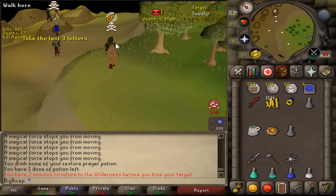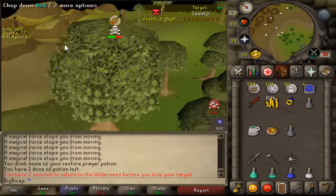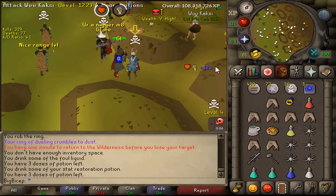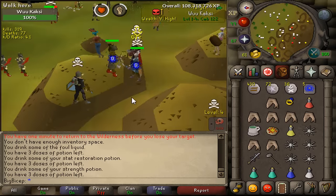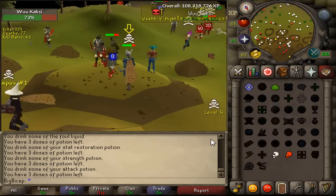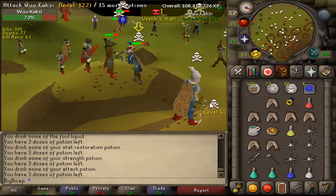I would have lost like 2.5 mil there. The loot is for the looters — that's rip — but we made it out. It was a sick kill. SGS to GMaul, we didn't hit that high but it was still a nice combo, it looked pretty clean. Rematch? Sure, let's go. This is the guy we got for the first kill and now he's in the exact same gear — climbing boots as well.